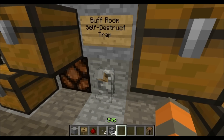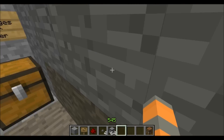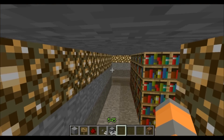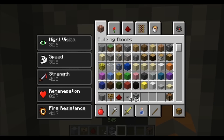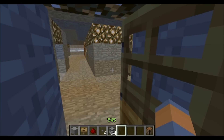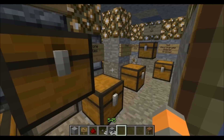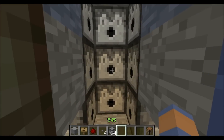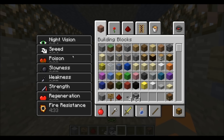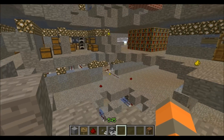Here is the buff room self-destruct trap. If you flick this trap switch and then activate the buff room's pressure plate, it will explode and possibly injure and maim anyone in the area. I got positive buffs: Night Vision, Speed, Strength, Regeneration, and Fire Resistance. These are the negative buff dispensers — they only work if you set the trap on and then step on it. You'll think 'oh no' and then the whole room blows up.